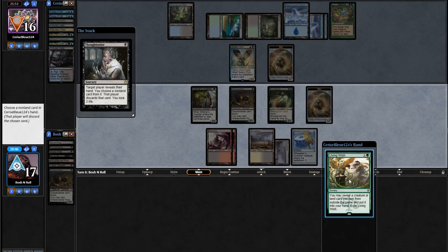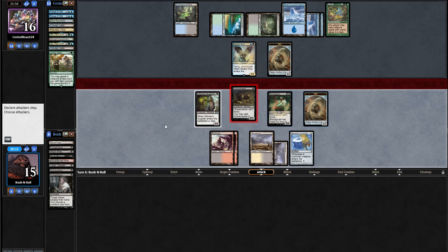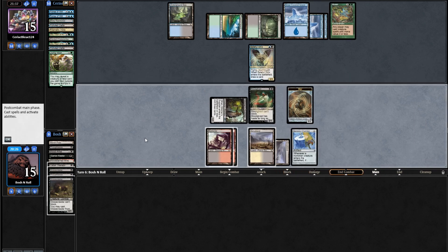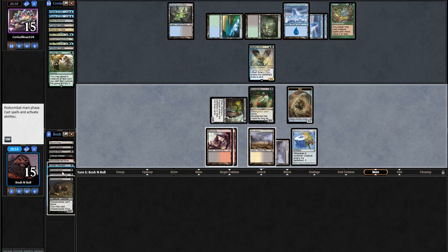I should have played Gravecrawler before combat — now if they block both my zombies, I miss out. The deck is surprisingly hard to play. They didn't block though — I'll take it. Wait, I can cast Gravecrawler with Aluren in play! Players may cast creature spells with mana value 3 or less without paying their mana cost and as though they had flash. I could have flashed in my Gravecrawler at any time. I'll just wait and take advantage.